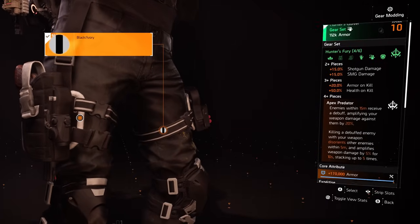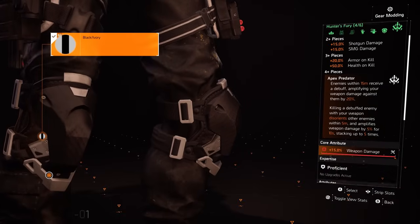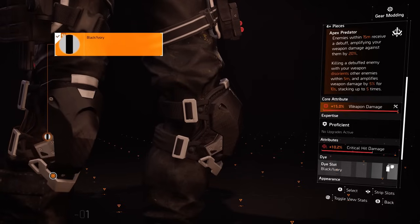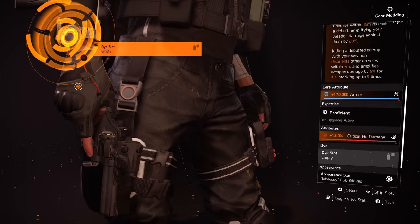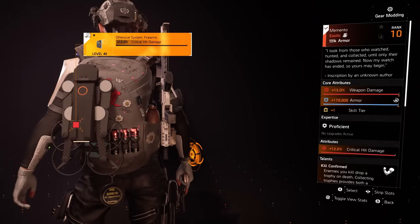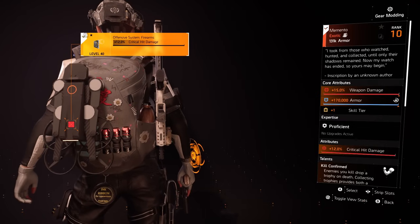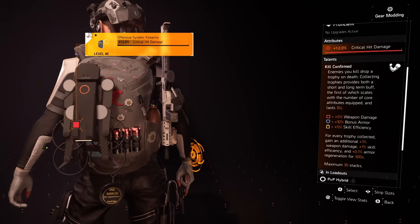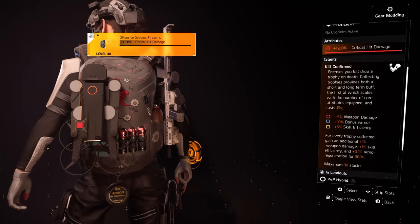Onto our Hunter's Fury holster — 170k armor and 12% critical hit damage. Our knee pads are Hunter's Fury, rolled for 15% weapon damage and 10.2% critical hit damage — I have yet to optimize these. Our gloves are Hunter's Fury with 170k armor and 12% critical hit damage. And finally our backpack is the Memento backpack — the best piece of gear for solo players in the game. We have 15% weapon damage, 170k armor, 1 skill tier, 12% critical damage via a mod, and we have the Kill Confirmed talent, which allows us to stack all this bonus armor as well as gain damage and skill efficiency.